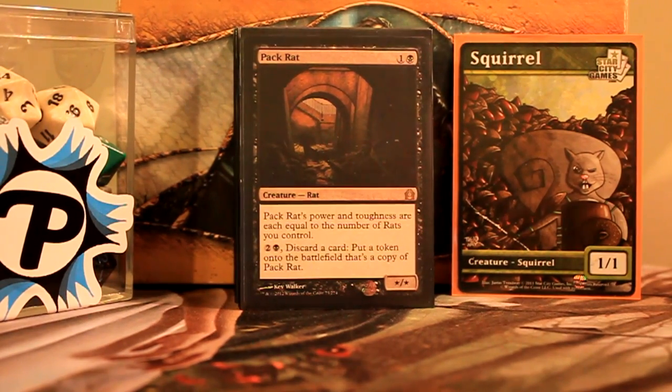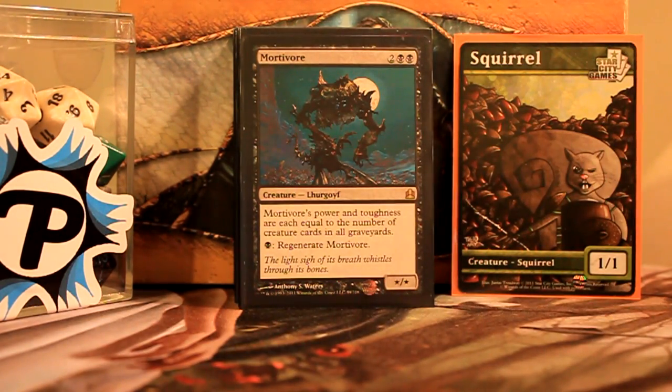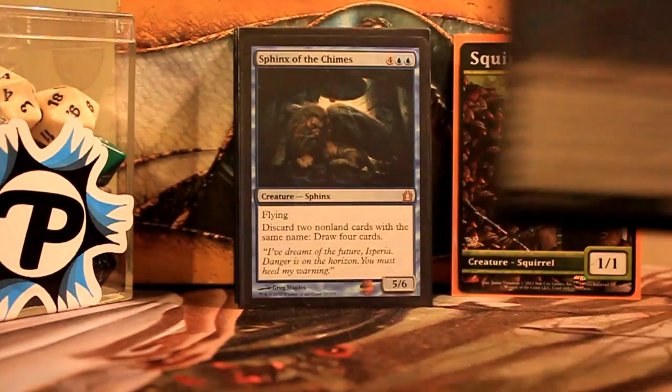Pack Rat is a limited house. Usually I'm pitching a Relentless Rat — because I like it in the yard — and making a copy of Pack Rat. All-around good card. Mortivore is again a card that cares about creatures in the yard, including opponents' graveyards, and you can regenerate it.